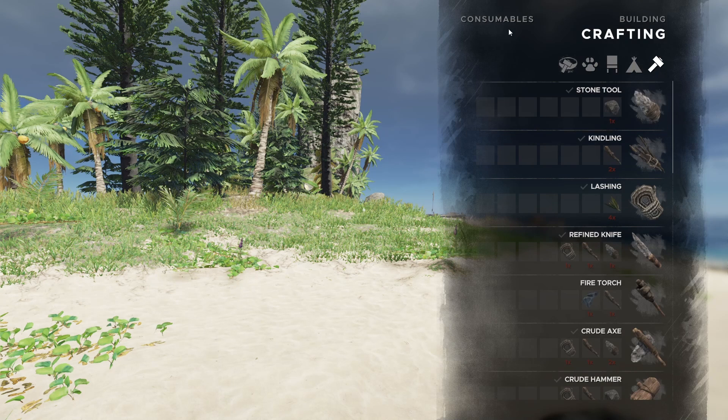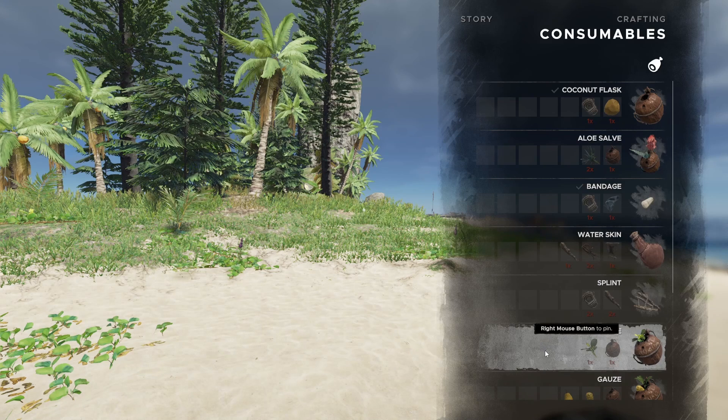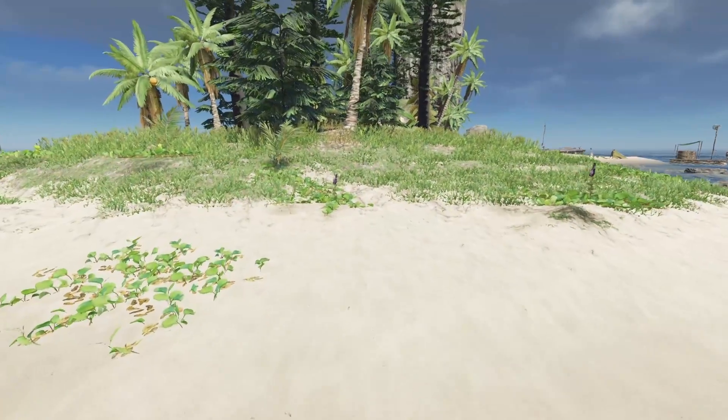In order to cure yourself we're going to need a couple of things. Let's go into our crafting menu and go to the consumable tab up top. We're looking for antidote — for that we're going to need a pipi plant and a coconut flask. To make the coconut flask we need a whole coconut and one lashing.